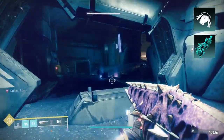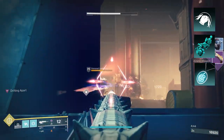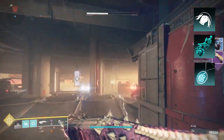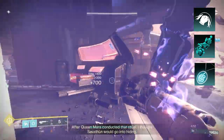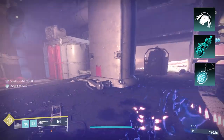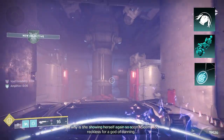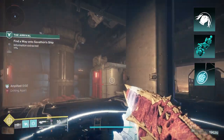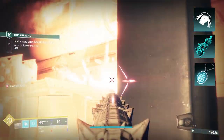Then you have Flow State. Defeating a jolted target makes you amplified. So you jolt some targets, kill them, and then you get amplified. While amplified, you gain dodge quicker, you are more resilient while dodging, and you have a reload speed buff. So you can see the core of this loop: you're dodging around, hitting smaller enemies to build Combination Blow stacks, and controlling larger enemies with your jolt melee.